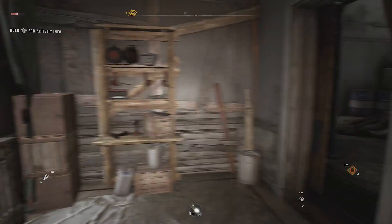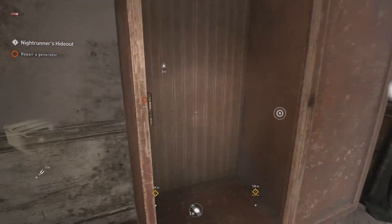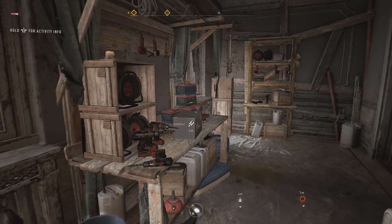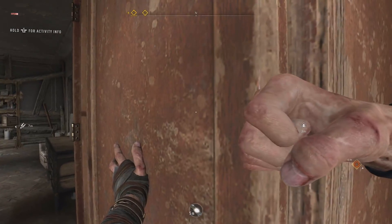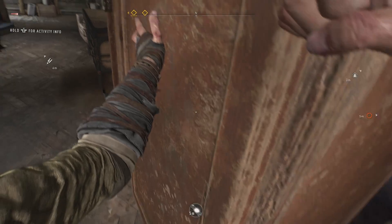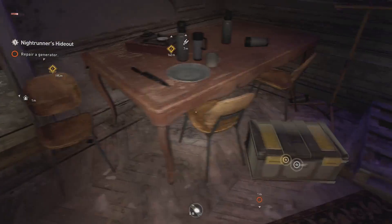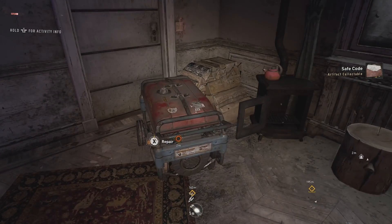The code should be somewhere around here. This game is making a lot of weird noises - I don't know what is what. I don't want to open this and then find out it's a bomb. Safe code - perfect!